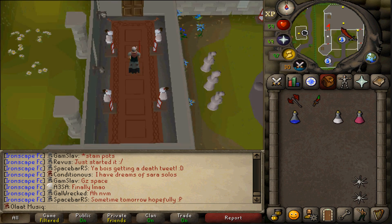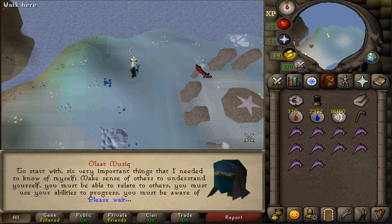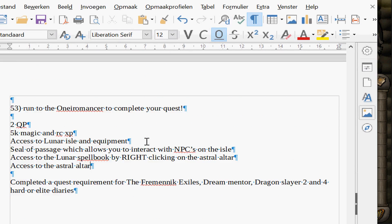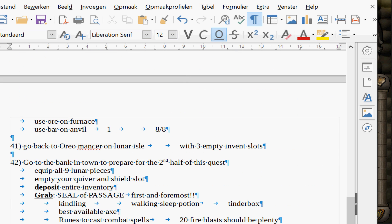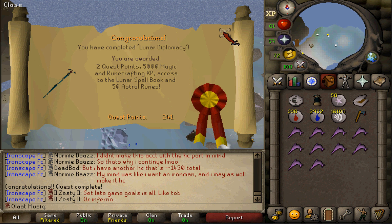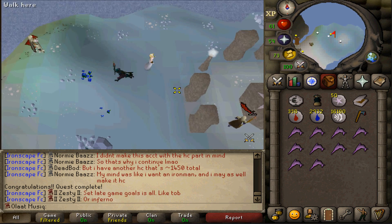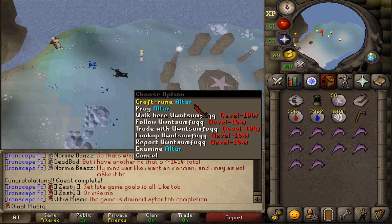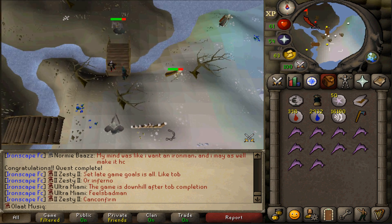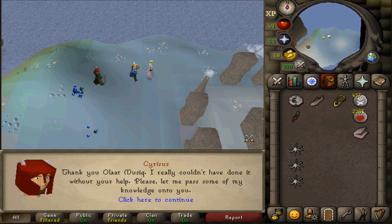I have two more quests remaining that I want to complete. I've also used this account to make my quest guide — this is six pages long. There isn't really too much to change from my 2016 quest guide, just one change they made to the lanterns. Lunar Diplomacy done — obviously no levels. At this low magic level the Lunar spellbook isn't really too helpful, but I've only unlocked half of it, so let's immediately unlock the second half. And we are done here.